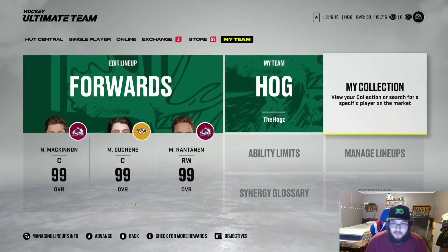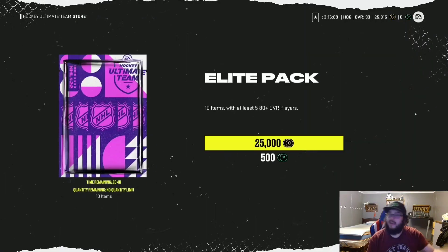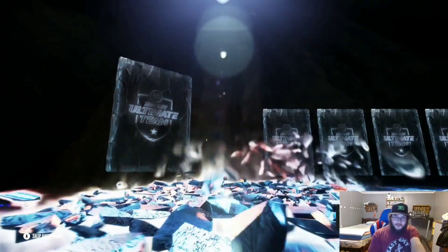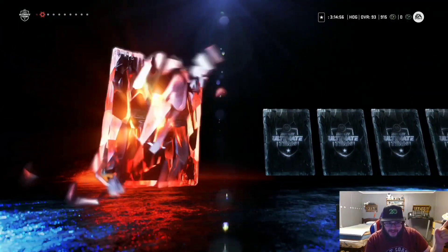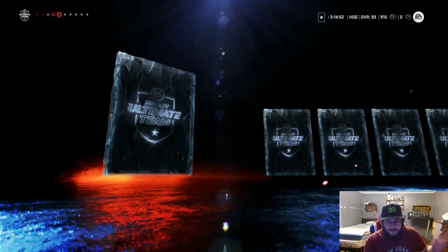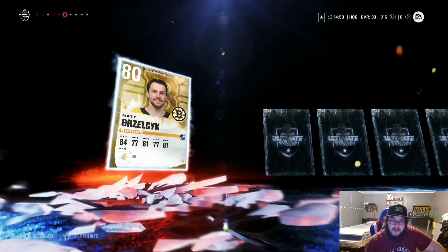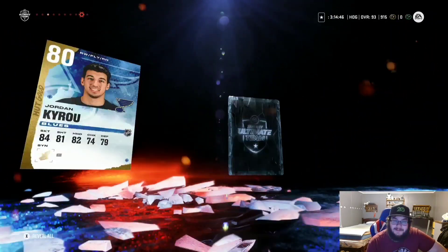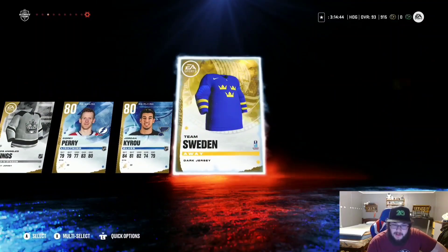I'd say we got a couple of big pulls, a little over average, nothing massive. I leave you with an elite pack — we did decent, didn't do amazing, didn't make a million coins like I was hoping, but it's fine. Thanks so much for watching, hope you enjoyed, I'll catch you in the next one. Peace out. A Devil's jersey, a Sabre's jersey — Phil Kessel — so it's already better than all the other packs.